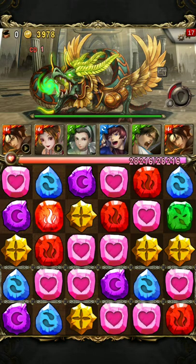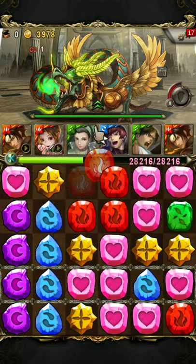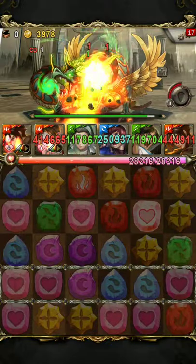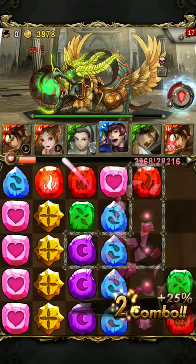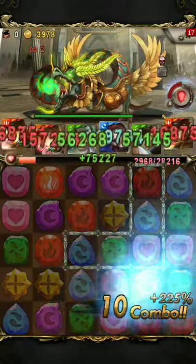Next we have Shu with Puzzle Shield as well as 800,000 defense. He has 26 HP, so you can actually grind him down using King of Fighters, since we have enough HP to tank his hits and enough recovery to recover after he hits us. So here I'm just going to grind his HP down until Kyo is up and then I'll use Kyo to break his defense.